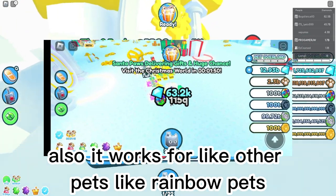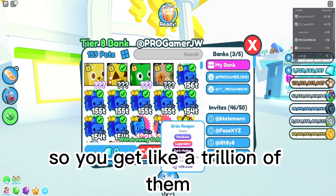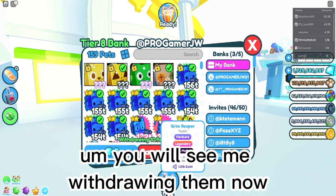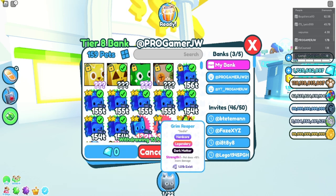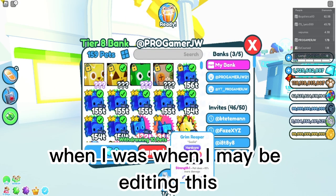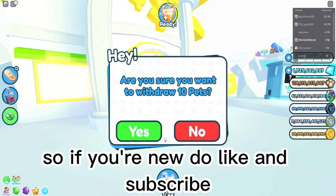It also works for other pets like rainbow pets, rainbow coins, and all the other coins — so you get like a trillion of them. You'll see me withdrawing them now. If I have screenshots I'll put them in the middle when editing. If you're new, like and subscribe.